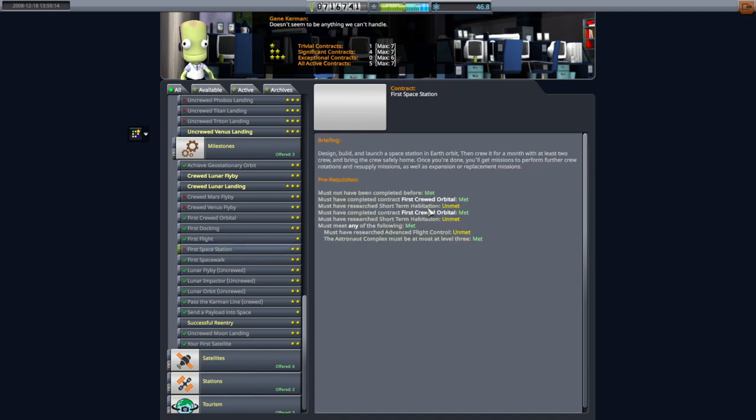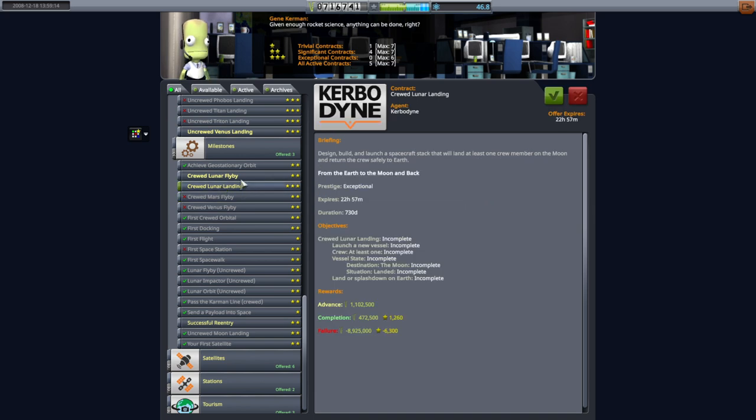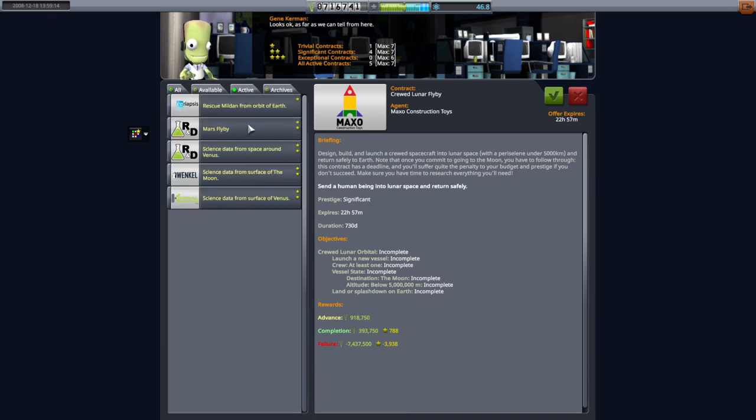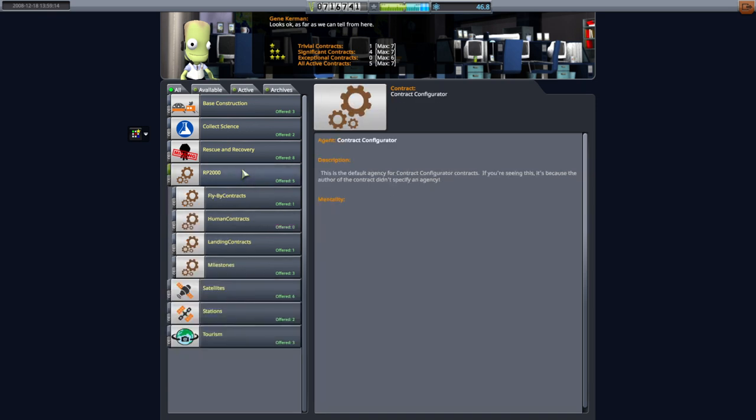First space station - what haven't we met? Research short-term habitation and advanced flight control. We really need short-term habitation so that we can get this first space station. The crewed lunar landing contract only gives us two years, which is rough - we can't even build the darn thing in two years. Lunar flyby in two years - we'll have to see. We have to remember that the Mars flyby mission is going to fail in 153 days, so we're not going to have a whole lot of money. That's why I'm looking at probe contracts, because those will be cheaper to do.